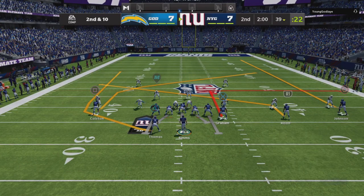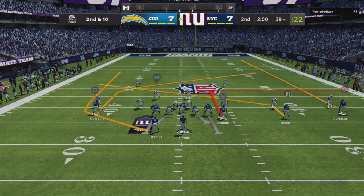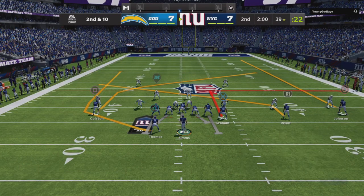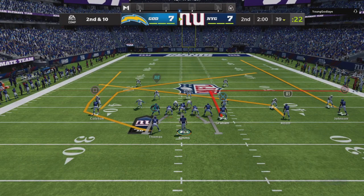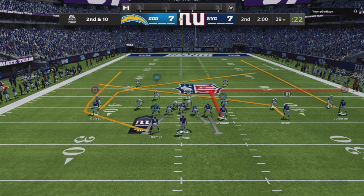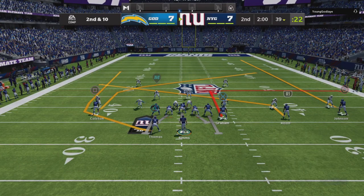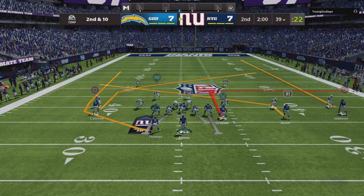We got the ball with no shitty routes. Expressing Calvin — am I trying to streak him? We got Colston on deep on the slant. Calvin, give me a block — what are you doing Calvin? Six for six though, 135 yards.